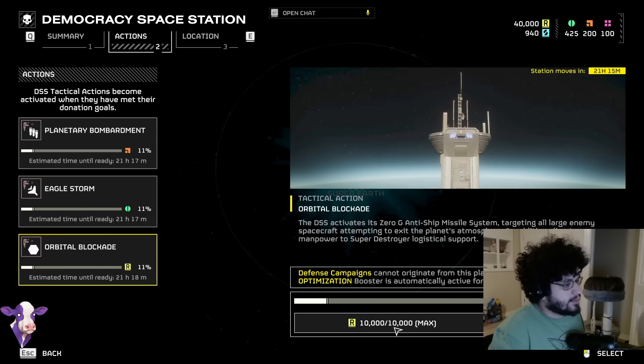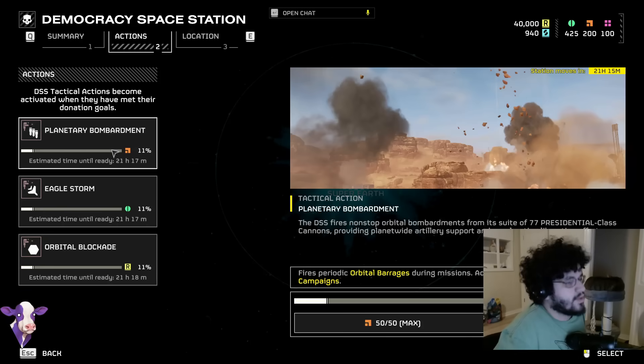Eagle Storm costs 75 common samples, and then Orbital Blockade costs 10,000 requisition. The DSS tactical actions become activated when they have met their donation goals. Planetary bombardment says the DSS fires nonstop orbital bombardments from a suite of 77 presidential class cannons, providing planet-wide artillery support and accelerating liberation efforts. From the picture it looks like random 380s or 120s, but I'm curious if we'll see all orbital stratagems available during missions, and I'm also curious about the targeting — if I'm fighting bots up close, is it just going to hit me? I kind of hope we get a beacon to throw.